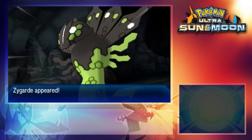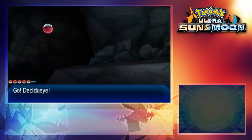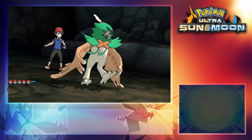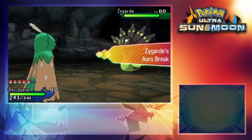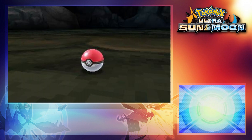I'd like to note that Zygarde is shiny locked and there is still no way to get a shiny version aside from the distribution event a year or so ago. However, you can soft reset or use Synchronize to get the correct nature. Since you are in a cave, Dusk Balls would probably be the easiest way to capture it.